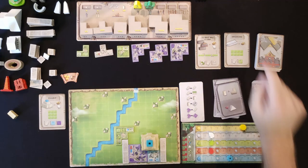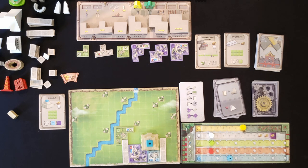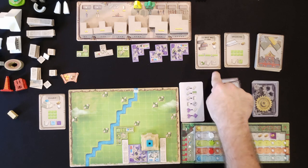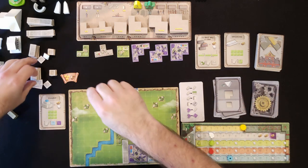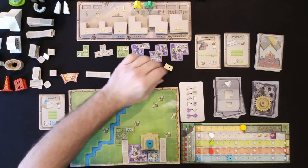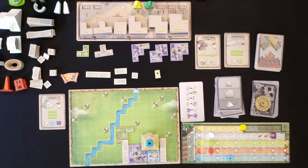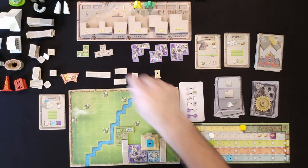Round ends and the old tiles go away. New monuments come out: the hippodrome needs to be next to a road and a forest space, and the great wall of china needs to be next to a resource, a road, and an H building. Supply refills with new tiles and a tower. The automa takes a piece. There's no good place for the hippodrome right now, so let's focus on the great wall.